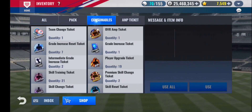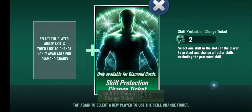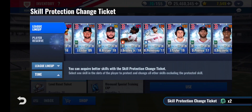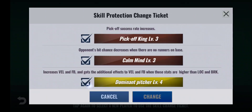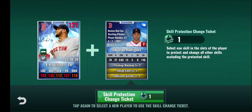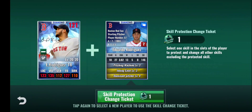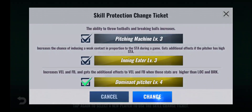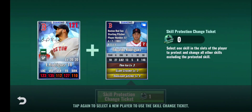Let's jump straight into it with the skill protection tickets, using them on Eduardo Rodriguez. Hoping I can get good skills. I'll do Dominant Pitcher as the saving skill. That's okay, but Inningator's not good enough. I'll try one more. Not good enough. So we'll have to wait on him a little longer.